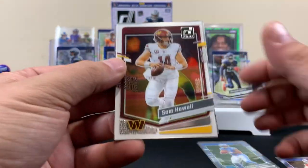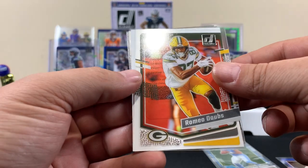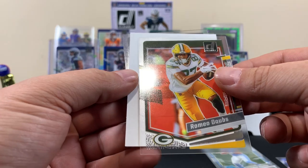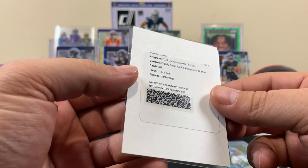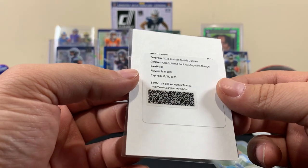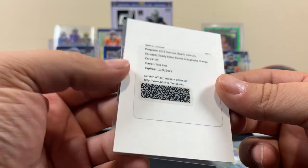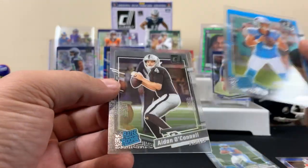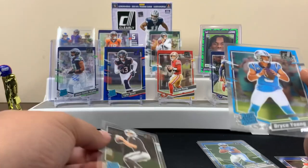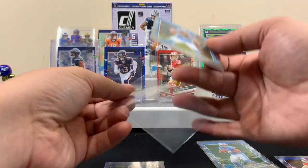Alright last pack, last chance — let's see what we do here. Oh dude, we got an extra autograph! A Tank Dell — nice, he's pretty good, we'll take that all day! Also a Bryce Young and an Aiden O'Connell. Not bad — we did alright, we got two autos!